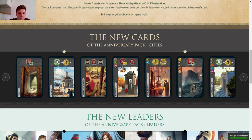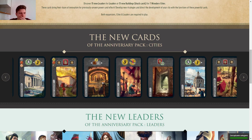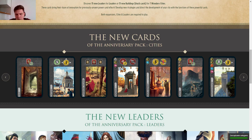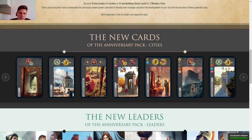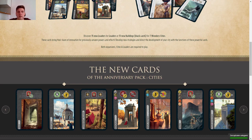Overall, my feelings about this expansion: there are some fun cards — I like Stock Exchange, Stock Market, and Memorial, for example. I'm not a huge fan of the high-debt cards. The expansion isn't that fun overall. I use just a few cards from it because they're strong or fun, and skip the others. I like Cities better than Leaders as an expansion, but I like leader packs much more than these Cities packs. Hopefully you enjoyed this rundown — see you later, bye!